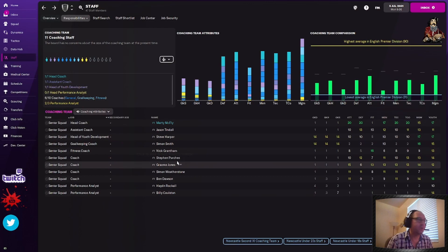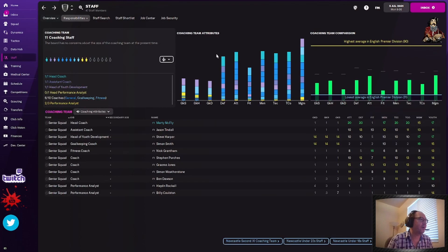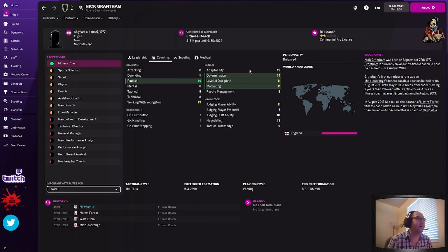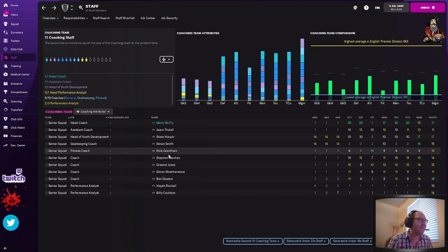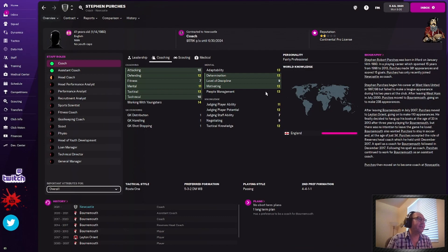Nick Grantham, fitness coach — 16 fitness, it's green. But his determination, discipline, and motivating are not that good. I'm not going to mutually fire him yet — I'm going to find all these other coaches first. Steven Purchase — you've got to click on them to see determination, discipline, motivating. He's gone — mutual termination. Fired. This is the key to do when you first start a save. I have not hit simulate anything yet — I am just going through and finding my team.